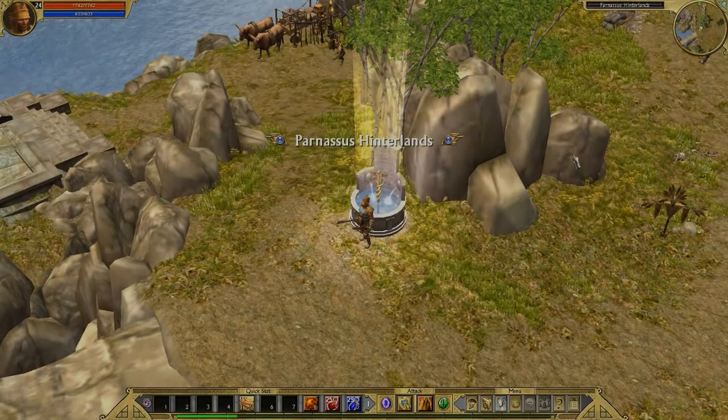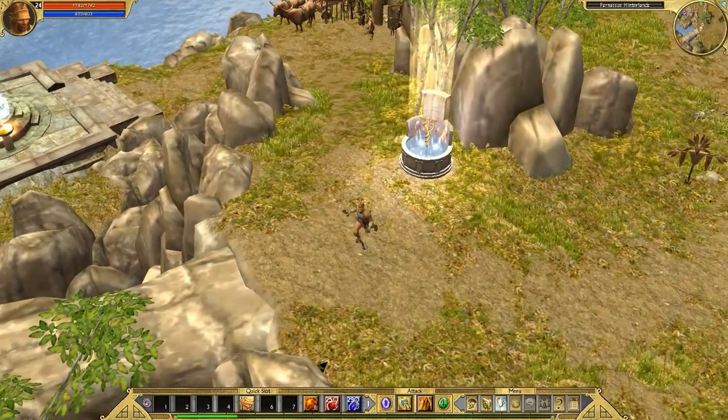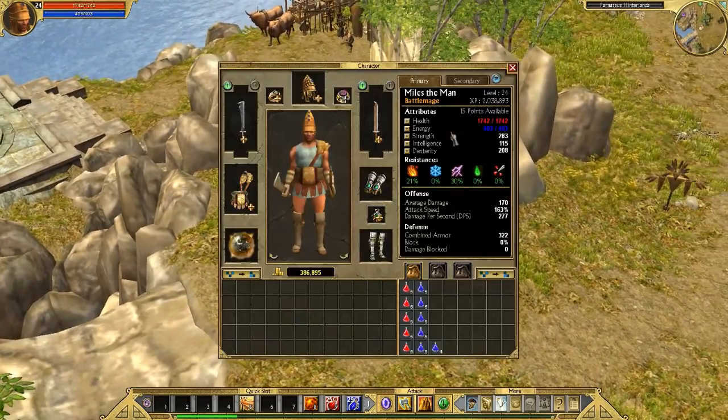Hello, and welcome back to the Titan Quest Failed Death Run. I'm still salty about it. Anyway, I thought I would show off the skill point glitch, which I already tested to see if I could do it, and I believe this speaks for itself.